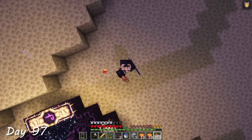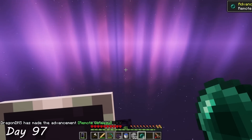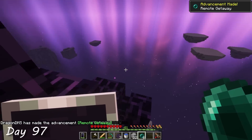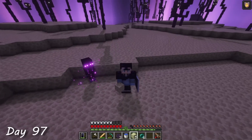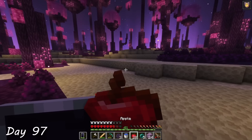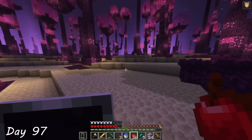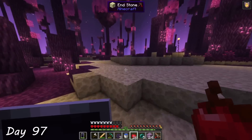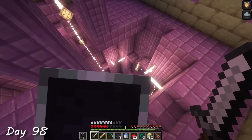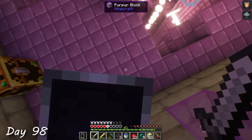After a small celebration, I hopped through the little portal and made my way through to the outer end islands in search of an end city with an elytra. Nothing too spectacular happened, but I did take a selfie with a cute baby enderman wearing a backpack. On day 97, I found an interesting looking biome with some tall, pretty trees, but there wasn't much there, so I kept on moving. I found my first end city on day 98, and collected some of the diamond armor and tools that were in the chests. But unfortunately, this one didn't have a ship.